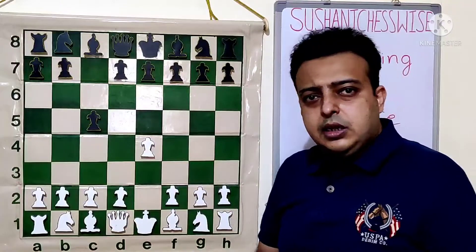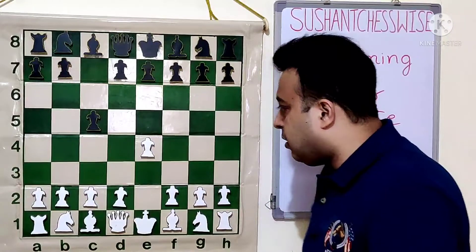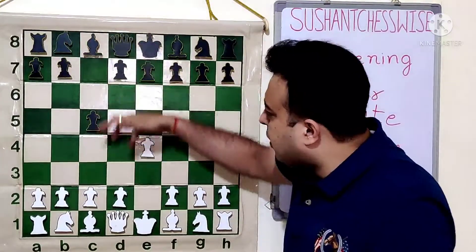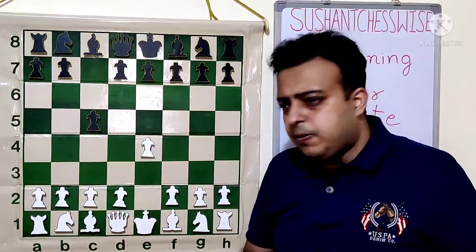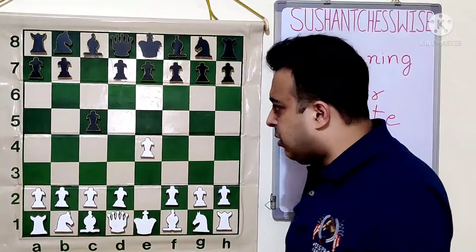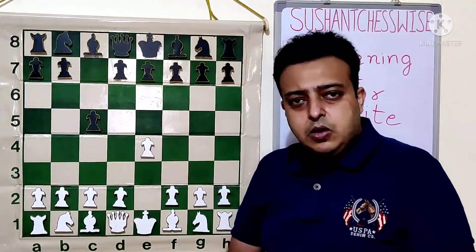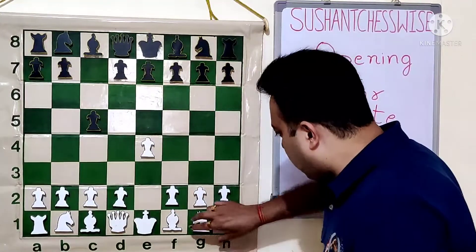Today is an introductory lesson. We are going to discuss what is the open Sicilian and what is the main line of the Sicilian. White goes to D4. Black says I will take on D4 and try to activate my queen side quickly. White says when I get D4, my knight will be centralized on D4 and my pieces will be in the center. Black will spend a move before developing pieces and white will occupy the center, giving him various ways to create a king side attack.